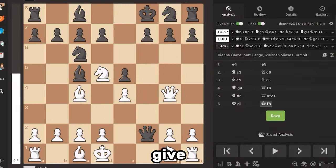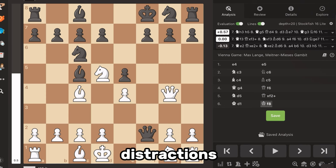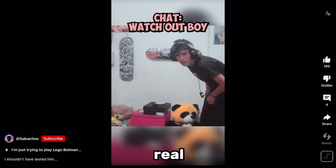The second tip to end your chess plateau and skyrocket your ELO is to put away all distractions. When you're about to play a game of chess, try your best to get into a quiet, easy-to-focus environment. Put the phone down, get off TikTok, get off YouTube Shorts, and actually give the game some real focus.